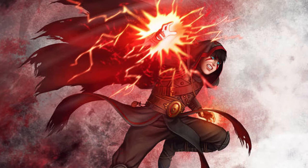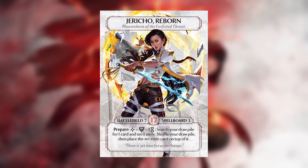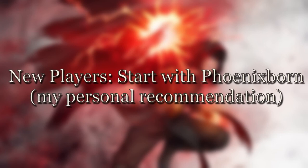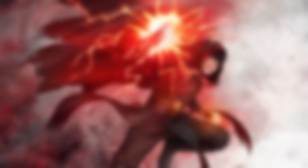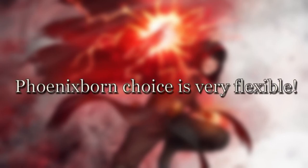Now let's talk about Ashes-specific considerations, starting with your choice of Phoenixborn. Your Phoenixborn choice has large implications for your list construction, including spellboard and battlefield limits, and whether their ability or signature card is tied to a specific magic type. For new players, starting deck building here makes sense. However, most Phoenixborn don't lock you into a specific school of magic — only 10 of the 22 available Phoenixborn actually demand a specific magic type, and some only if you include their signature card. This means you can build most of a deck before choosing a Phoenixborn.